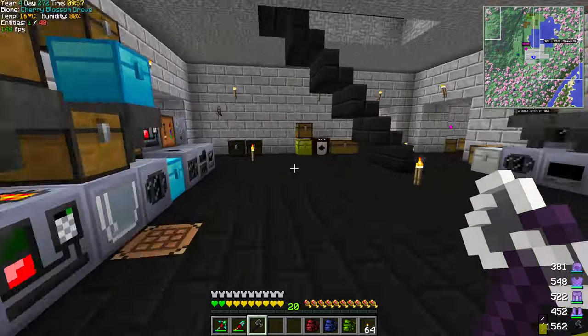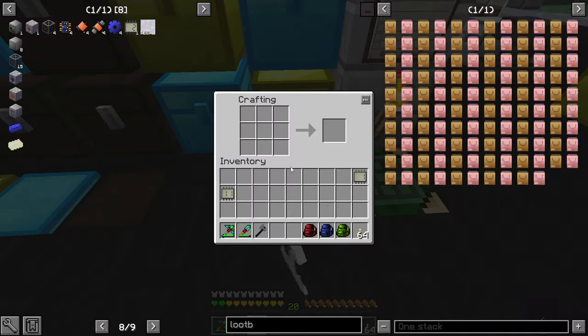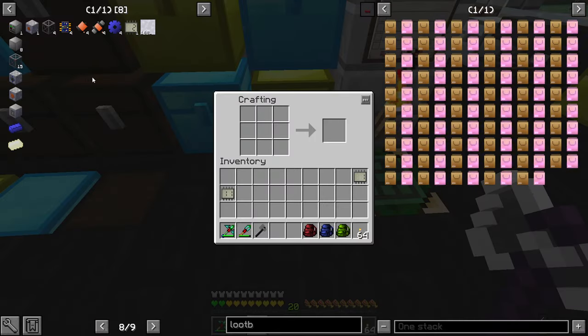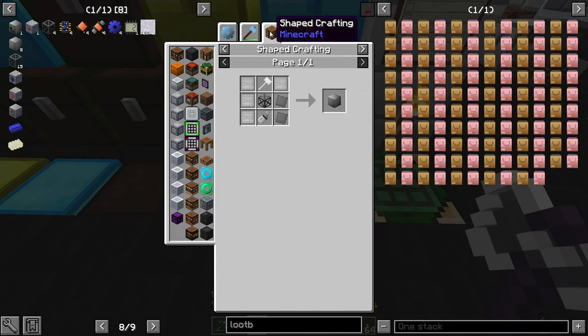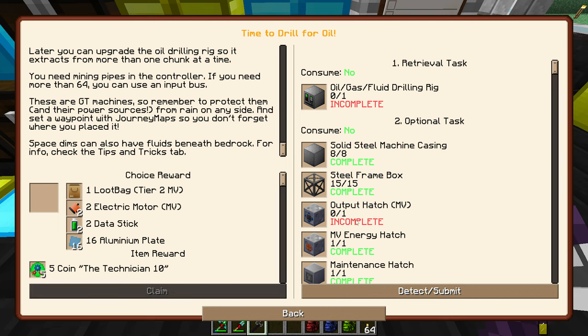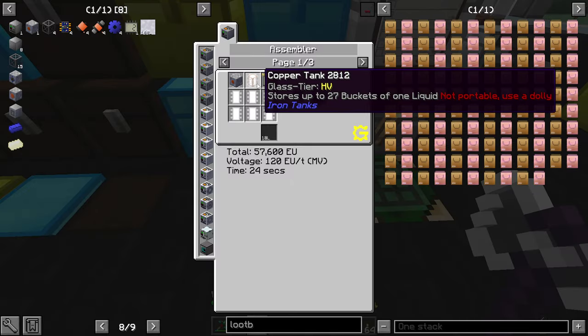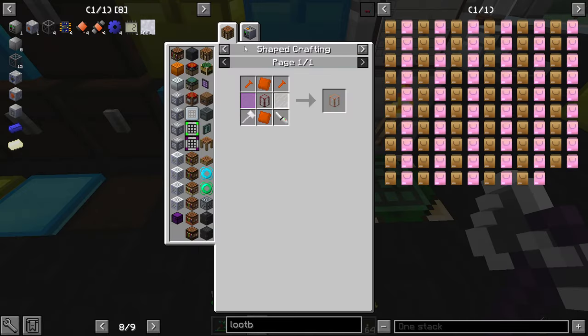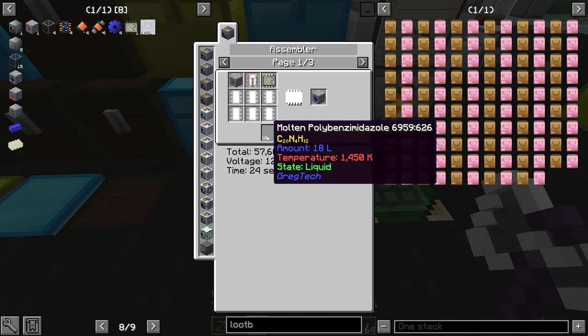We'll let that run for a bit. I think everything else is pretty self-explanatory - I don't think you need to watch me craft all this again, because we've done all this. That was from our explosion, that compressor thing we've never actually used once yet by the way. Besides that, the output hatches are different.